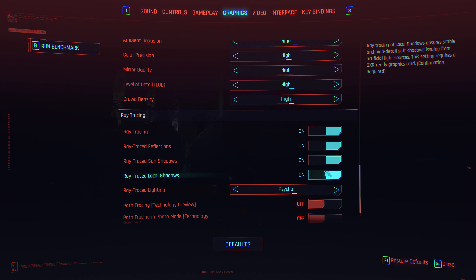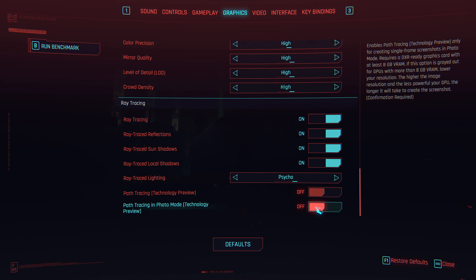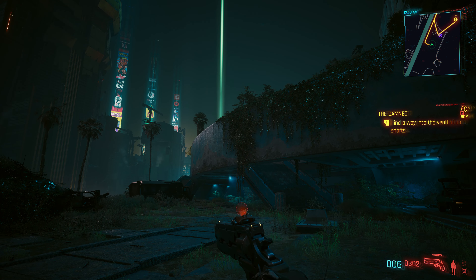So you've got ray trace local shadows, sun shadows, reflections, and lighting — which are all maxed out. And that is pretty much it for the in-game settings.